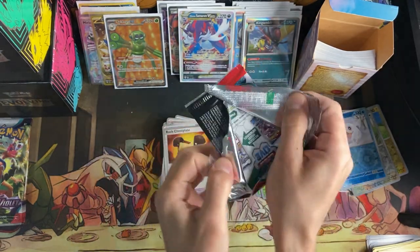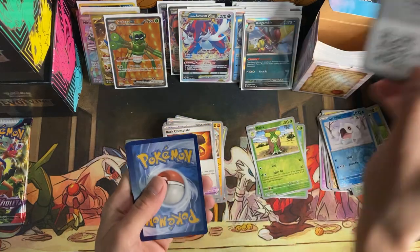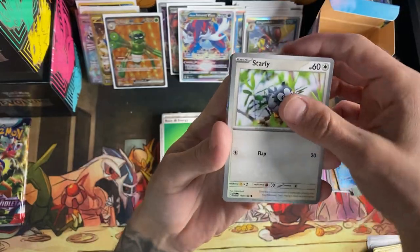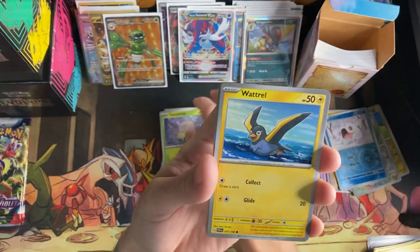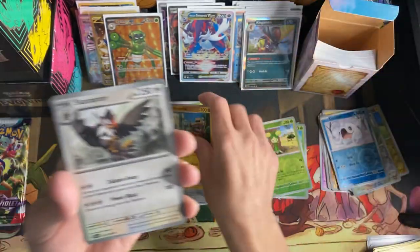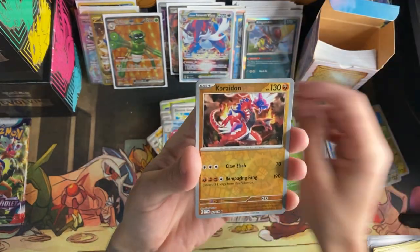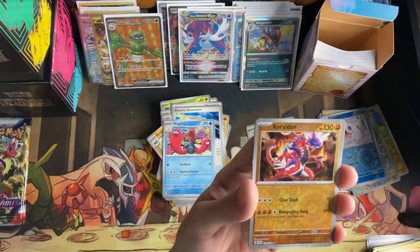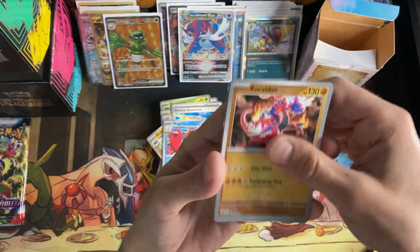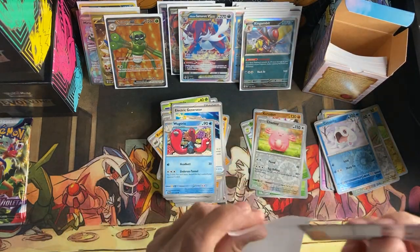These booster packs seem thick too — like the plastic they used on these doesn't seem like the old booster packs, it just seems really thick. Maybe that's why it seems hard to open. Starly, Tarountula — Croagunk, Rockstar Raptor, Electric Generator, Wugtrio, Koraidon — that's such a cool legendary Pokémon. I think I remember it from Pokémon Go. Reverse Chansey reverse, and Professor's Research — just another plain hauler this time.